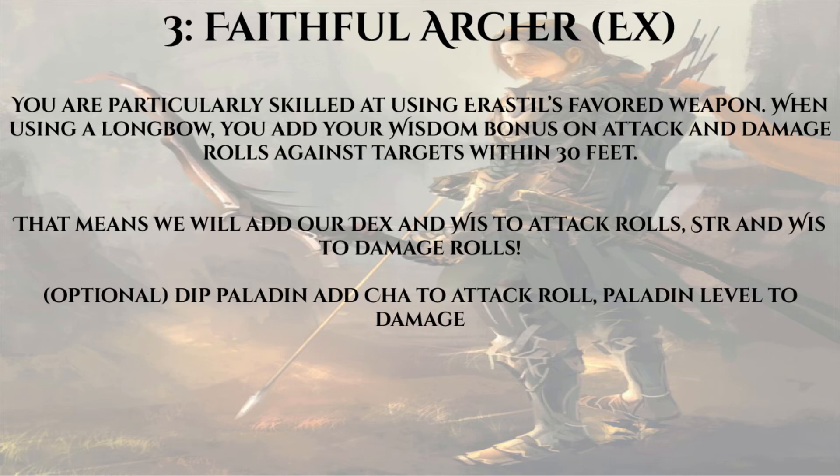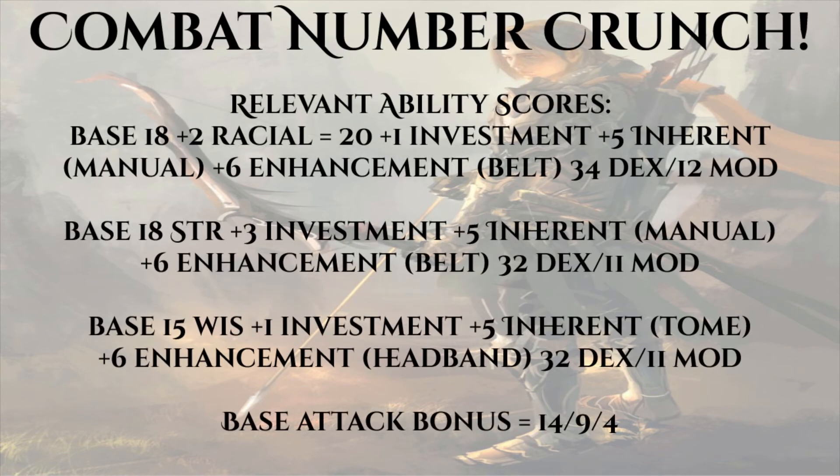This build is going to be War Priest 19 / Evangelist 1. A given player character gets an ability score increase at levels 4, 8, 12, 16, and 20. We're going to invest one point into Dexterity, three points into Strength, and one point into Wisdom. Assuming our Wisdom started at an odd number, we'll assume a human who put his plus two into Dexterity. Assuming good dice or a high point buy, we'll begin play with 20 Dexterity, 18 Strength, and 15 Wisdom.